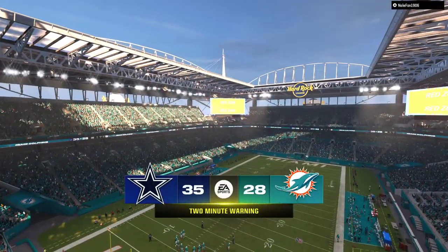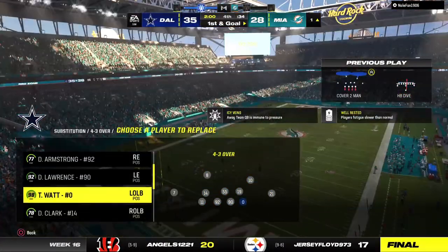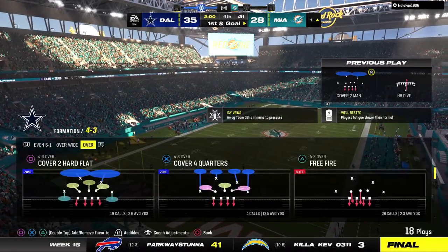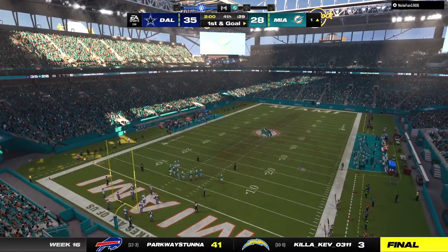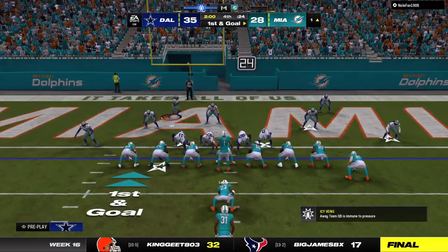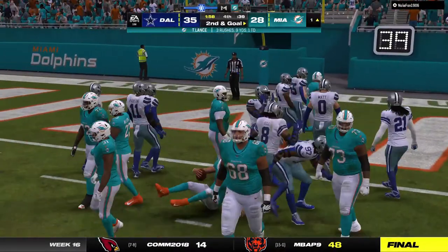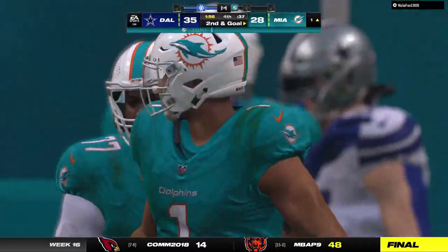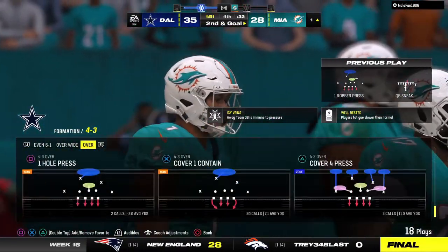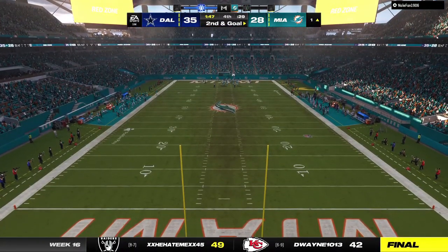Fourth quarter, down to the final two minutes, and we've got a one-score game. The Dolphins have it as we welcome you back in — they come up on a first and goal with this game still hanging in the balance. Here's first and goal. Lance going to sneak it and he gets halfway there, down to the one-yard line. This has been an up-and-down, back-and-forth type of game — maybe this long drive takes a little bit of the wind out of their sails and settles things down.